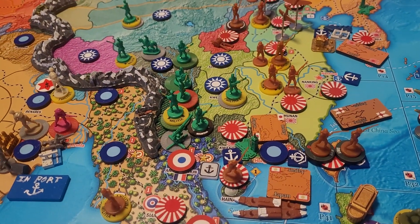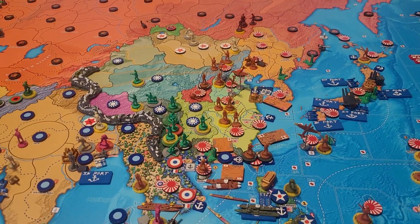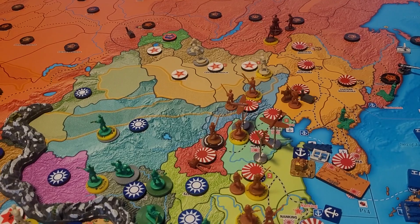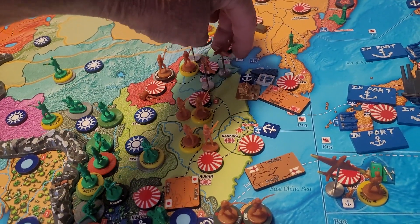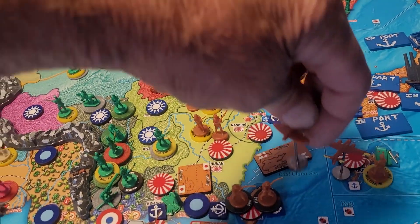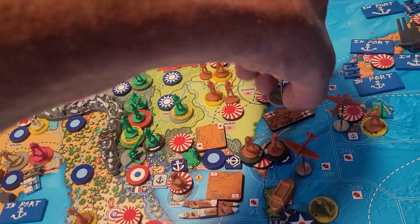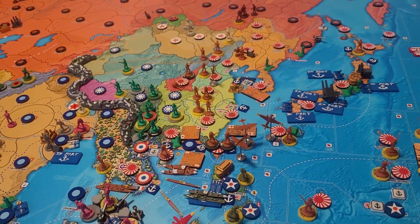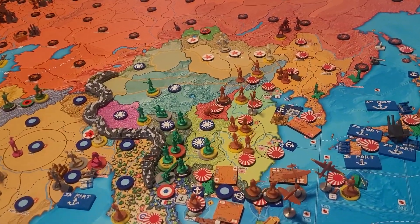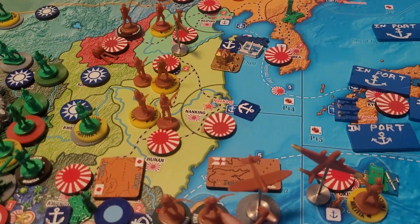Two fighters land there. Three tactical bombers are going to go: one into P14, two into P32, three landing on Formosa. And also in P14 is a light cruiser — the last ship left there — and it's going to come down to P41.